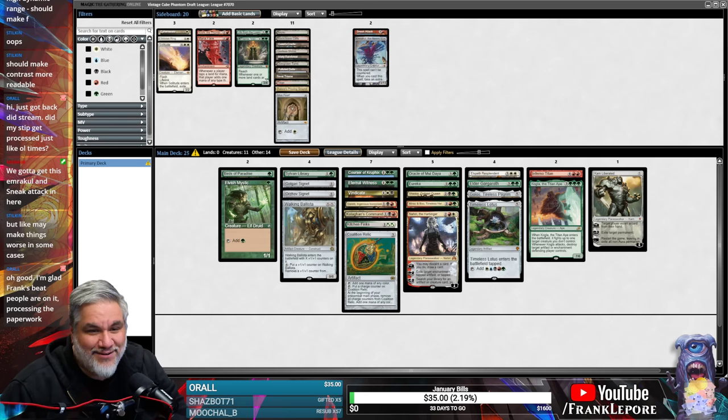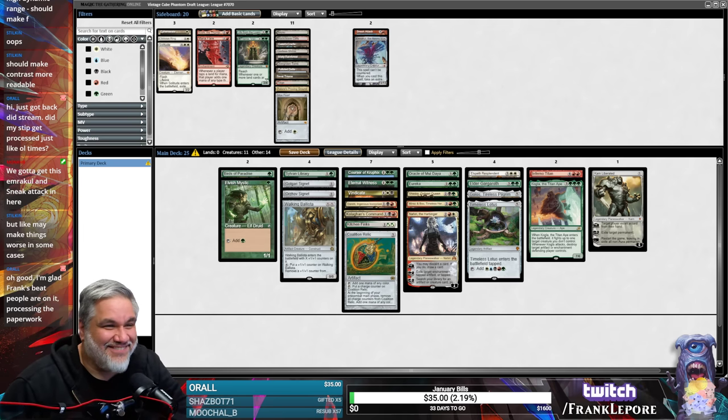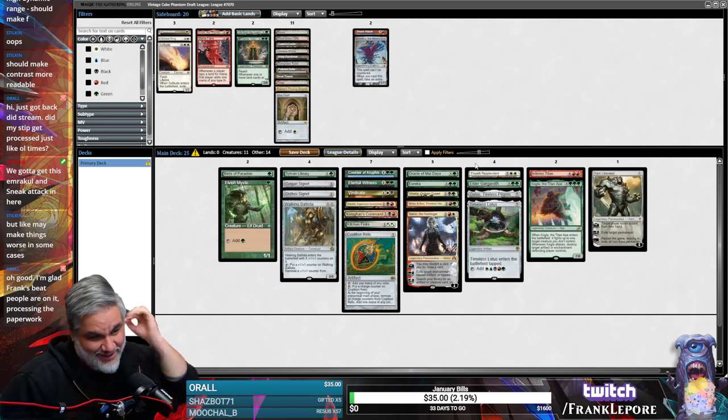Draft things to celebrate your return — ETB effects, Sultai, or Flicker, or whatever. Welcome back. Okay, you guys are freaking amazing. Love you guys. Do whatever you want. All right, we'll try some ETB and Flicker things.